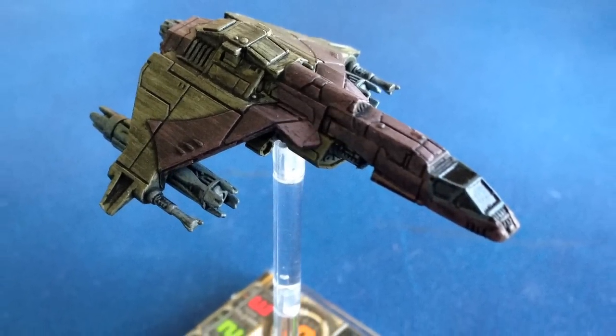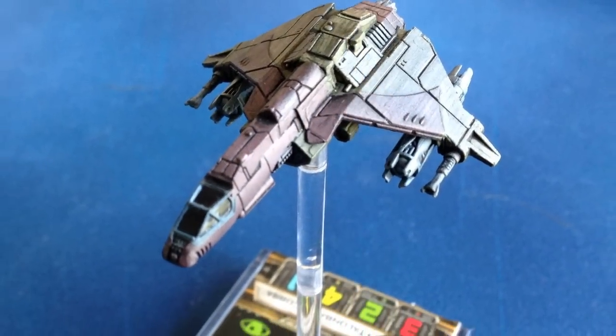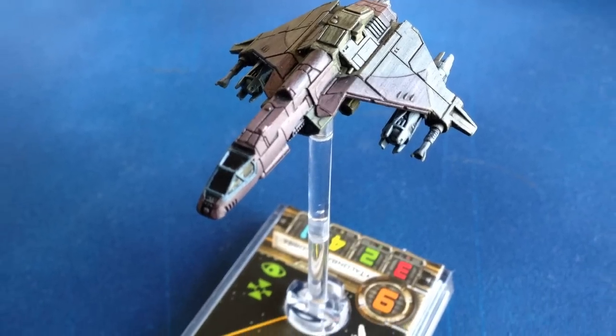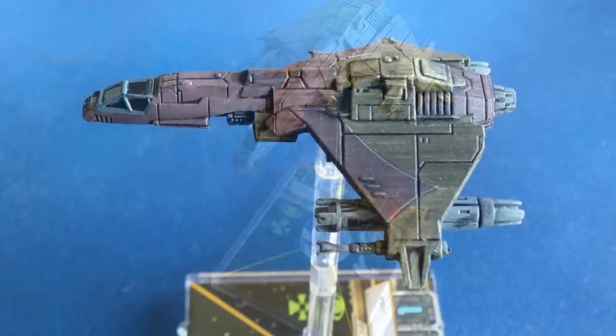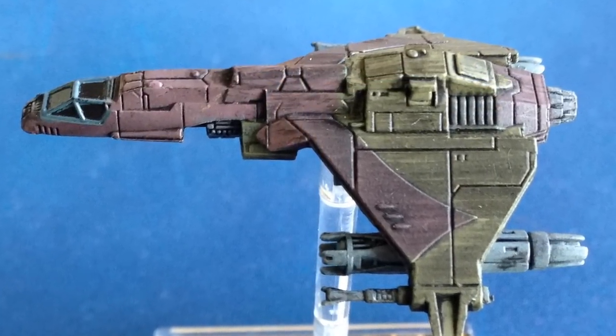The second Scum and Villainy ship in Wave 7 is the Kyrax Fighter. This ship is comparable to the X-Wing, or maybe the TIE Advanced in terms of firepower and durability, and fills the role of a solid, well-rounded dogfighter for the Scum and Villainy faction.